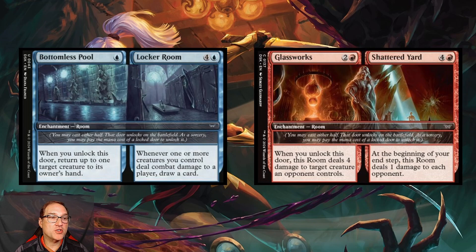Next we've got a couple of additional rooms — Bottomless Pool and Locker Room. Bottomless Pool costs one blue mana, and whenever you unlock this door, return up to one target creature to its owner's hand — essentially an unsummon at enchantment speed. Then Locker Room for four and a blue mana: whenever one or more creatures you control deal combat damage to a player, draw a card. This is one of the more playable room combinations in standard.